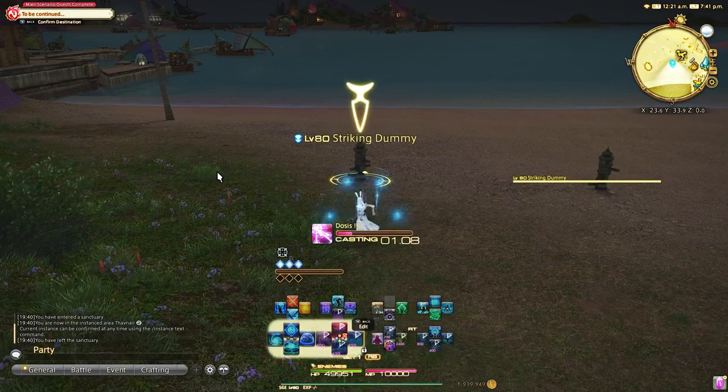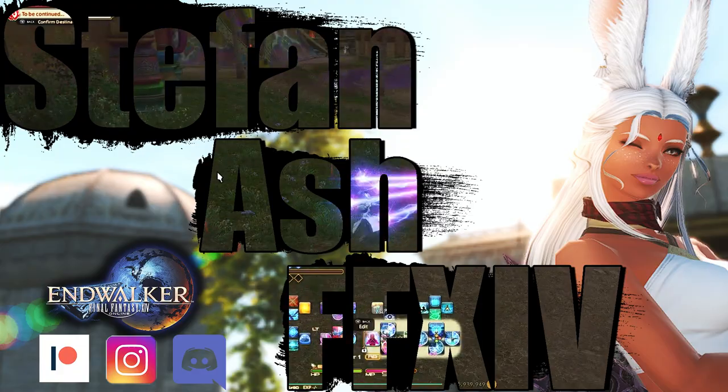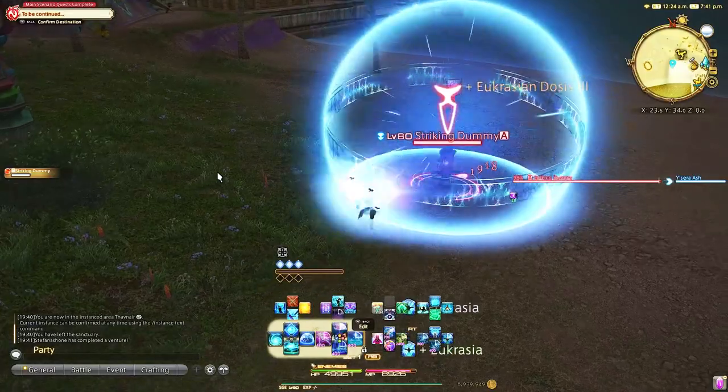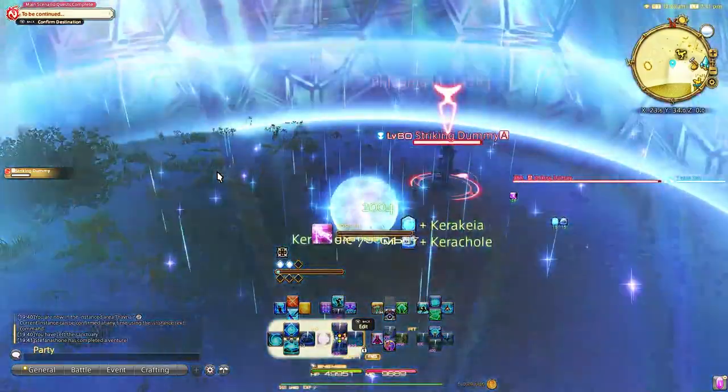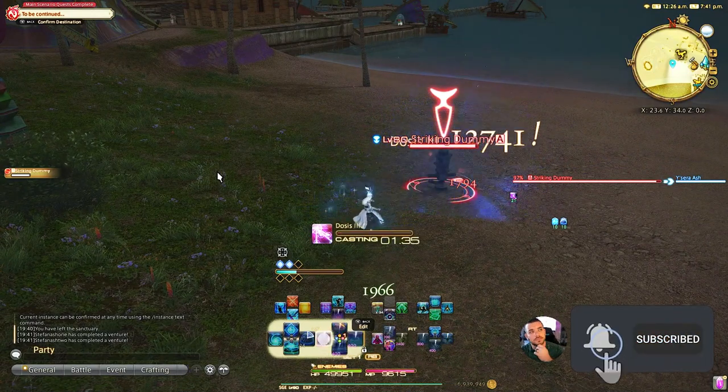Today we're going to set up a level 1 to 90 Sage cross hotbar for players who play with controller on PC or console. You do not have to be level 90 to set this job up if you want to get a jumpstart on a consistent cross hotbar. I also think that Sage is the easiest cross hotbar to set up out of all of the healers.